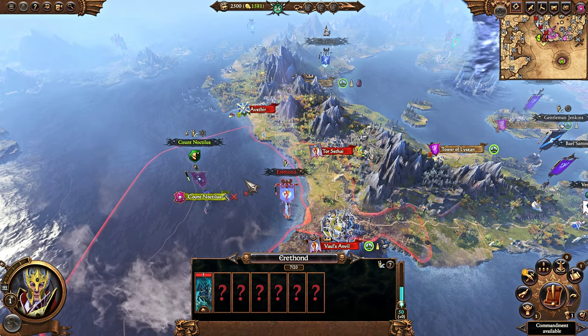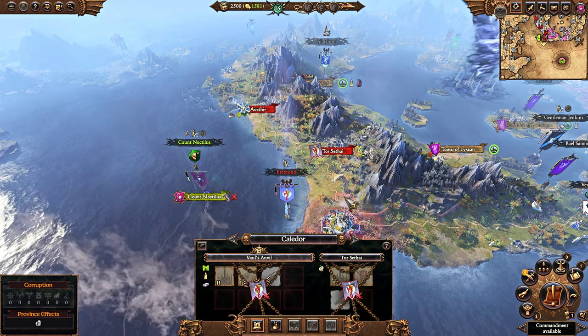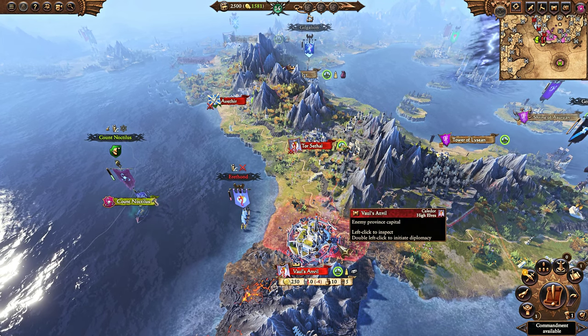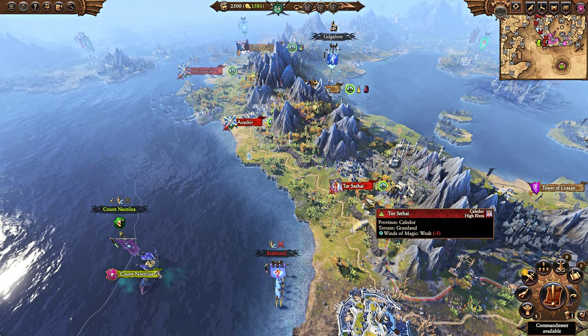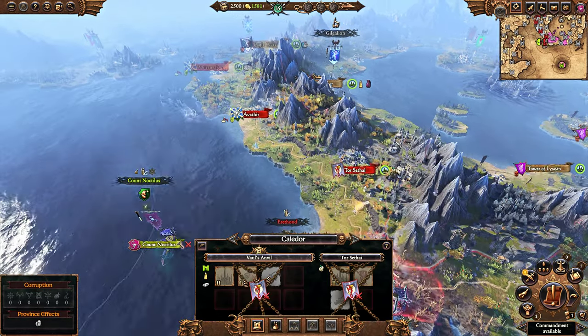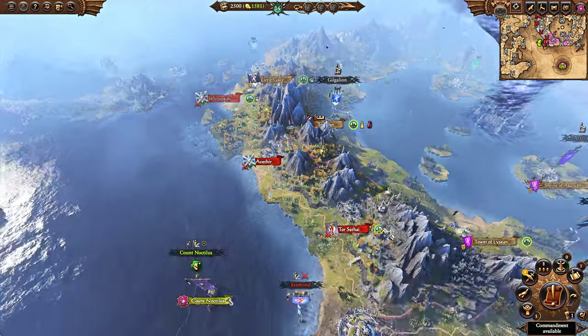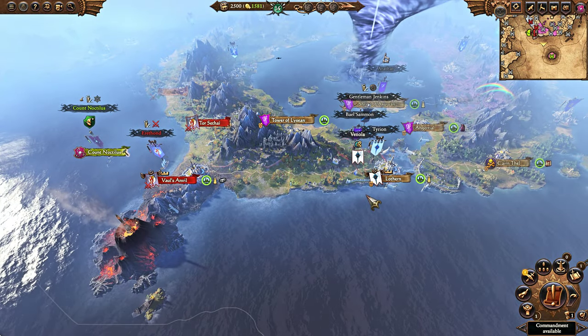They do have an army over here — it's a bit powerful, but you can defeat it because they have Dragon Princes. Defeat this army, come here on land, and take down Vol's Anvil, or take Tor Sephai first and then attack Vol's Anvil. Or not — you don't actually have to take any of these territories. You could sell them to Tyrion. There are a bunch of choices in this campaign.